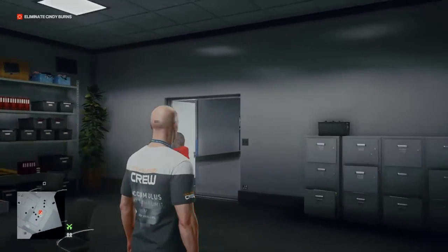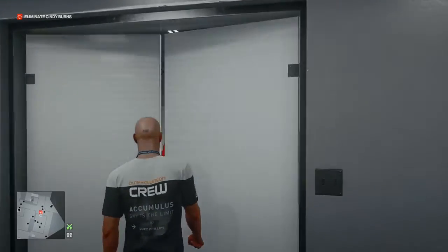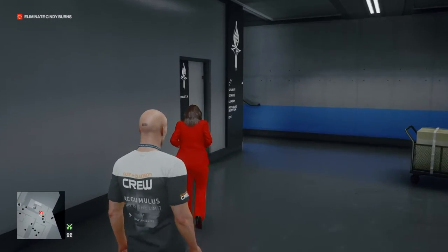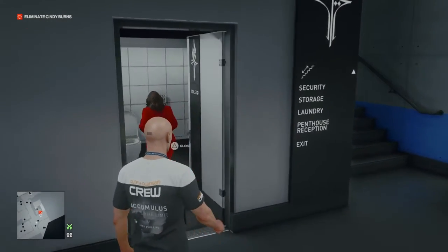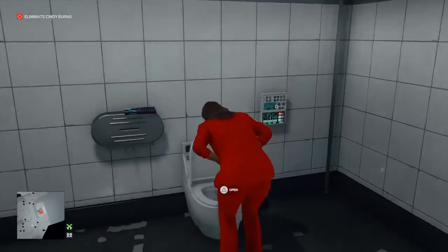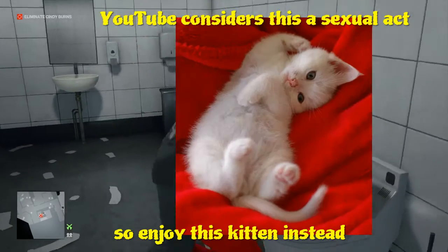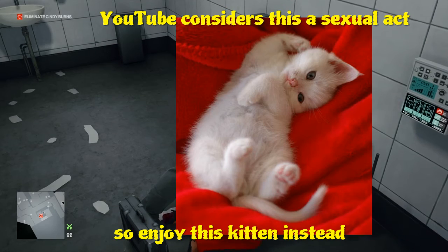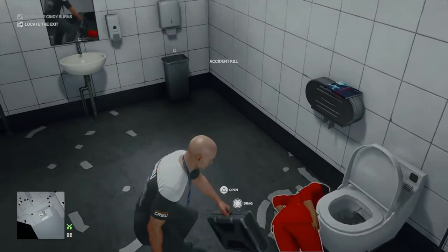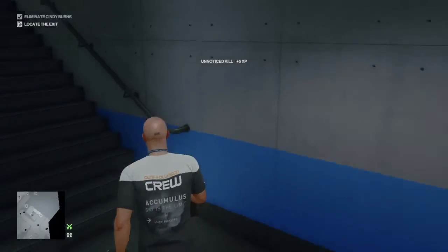Once the young lady starts feeling sick, she will make her way to the nearest bathroom which is just across the corridor. All we have to do is follow her inside and close the door behind us — and at this point, because of YouTube's nudity policy, we get to see a kitten. One cute little kitten later and our target is no more.